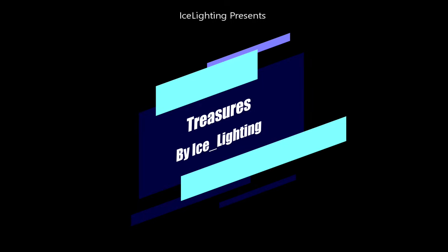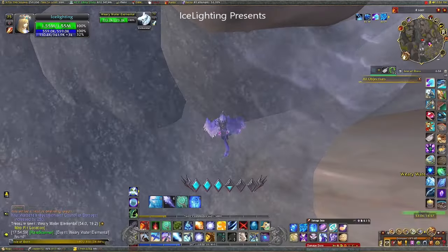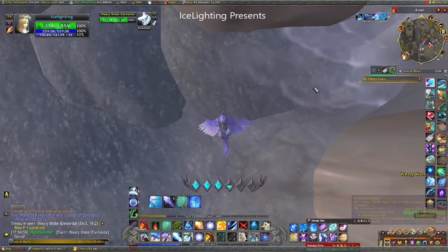Hey everyone, welcome to Treasures by Ice Lighting. This is another one of my treasures for the Isle of Dawn — this is the mysterious orb, also known as the elemental pearl.